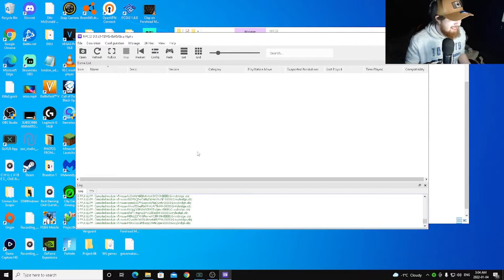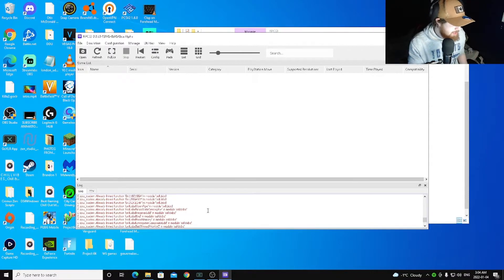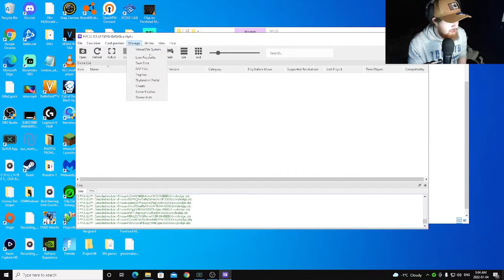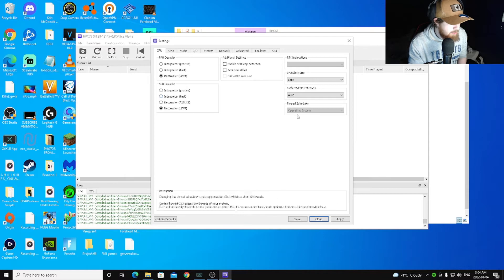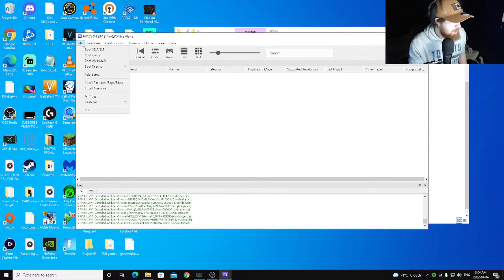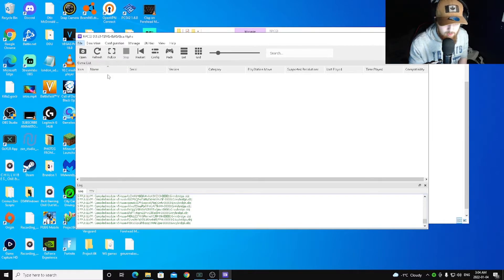We're back — everything has been done. Let me change some settings: GPU to save. I think everything will be good. Boot CVMB SH and XMB — let's try it out, hopefully it works.